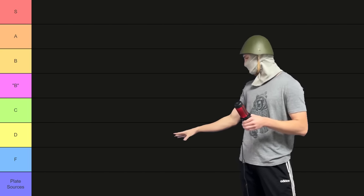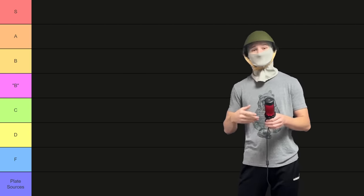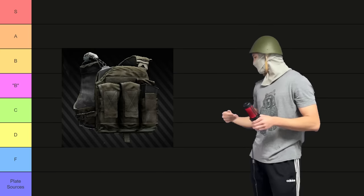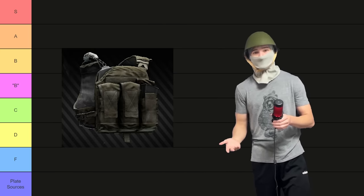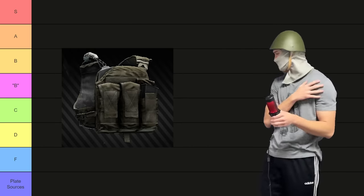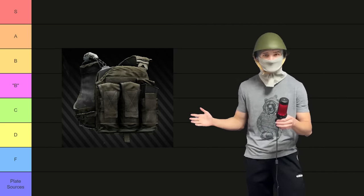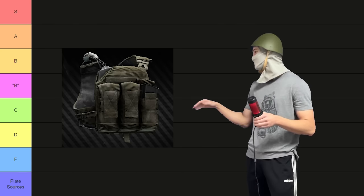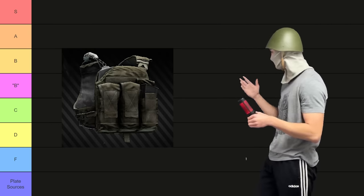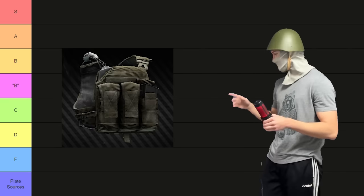We're going to start off with what I call plate sources. These are armored rigs and plate carriers that have very good armored plates, but the rigs themselves don't offer any extra protection and just don't really have a reason to be run. For example, the Tegila rig has some nice tier 6 armored plates. However, it leaves your armpits completely exposed, doesn't protect anything up top, leaves your shoulders very exposed — it offers basically no protection whatsoever. So you are best taking the armored plate out and putting it into another armored rig that does offer extra protection. It should only ever be used for its armor.